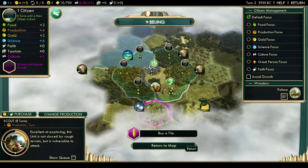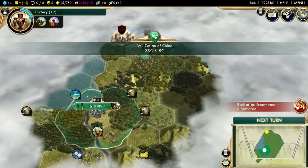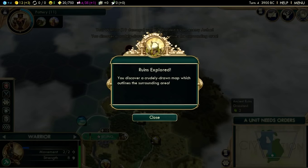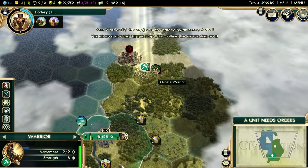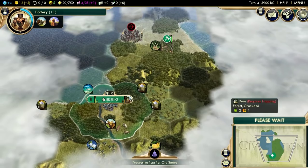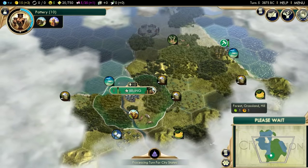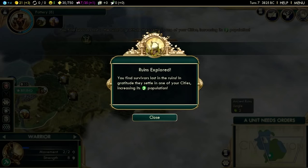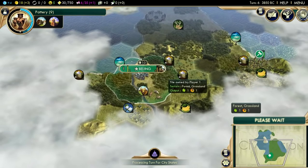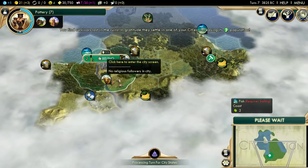When you play on deity, you are behind by design - by a lot - and your job is to catch up as well as you can. You're pretty much going to have to take a capital early on if you want to win a deity game; if not, you're simply just not going to be strong enough. Also we got some annoying archers there, luckily they're not blocking the encampment. We got population from this ruin and map from the previous one - population is always nice. It means we're gonna have a pop-three city pretty soon. We want to scout for potential neighbors.